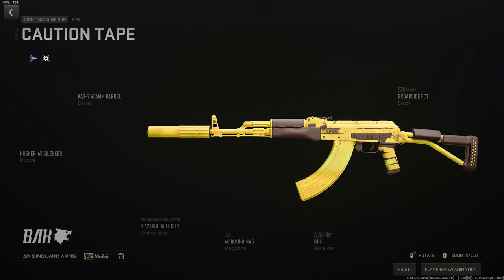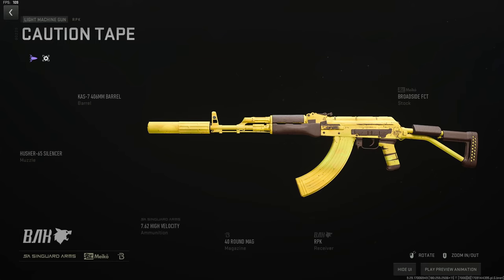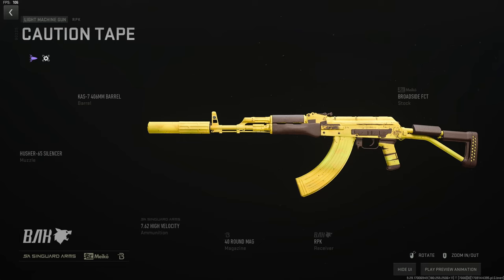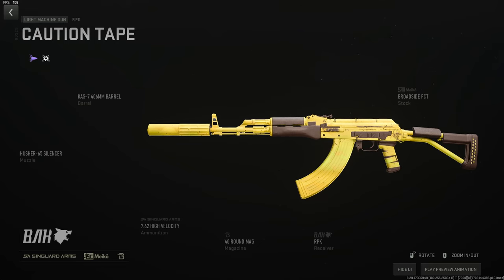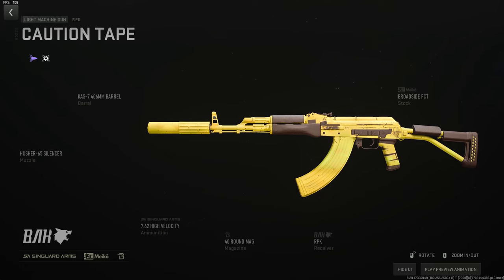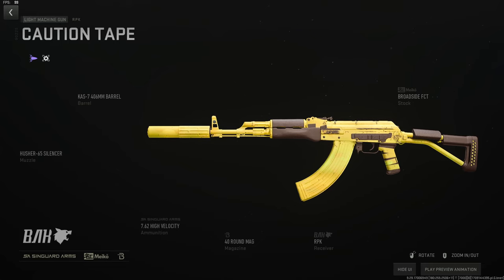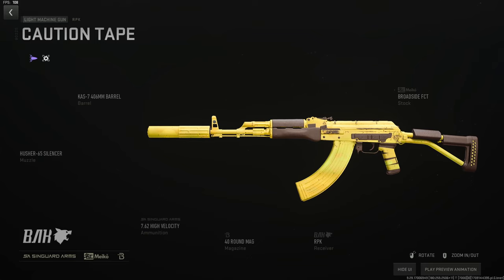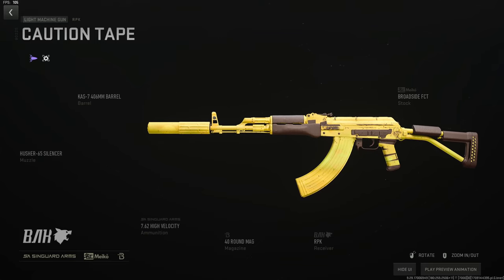Moving to LMGs — there's really only one good build for each and they're not very good. I use these on regains when going in with a throwing knife. For the RPK: use the Husher 65 suppressor, the 406mm barrel — on this gun it's a shorter barrel giving bullet velocity and ADS — the Broadside FCT for movement speed, ADS, and aim stability, high velocity ammo, and 40 or 75-round mag with an optic if you prefer. C-tier gun, used to be meta, gets the job done.